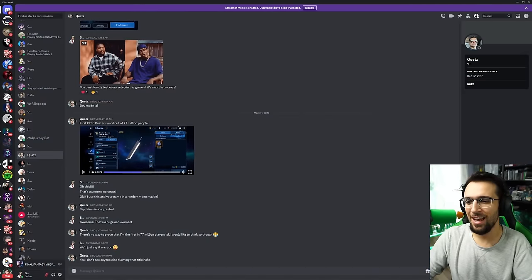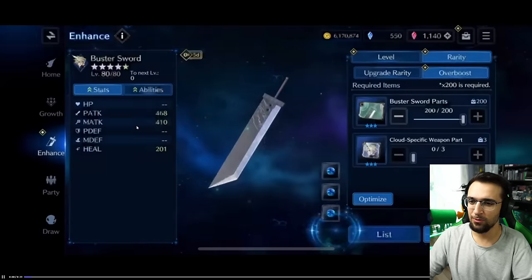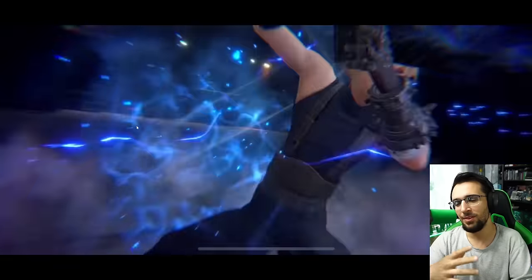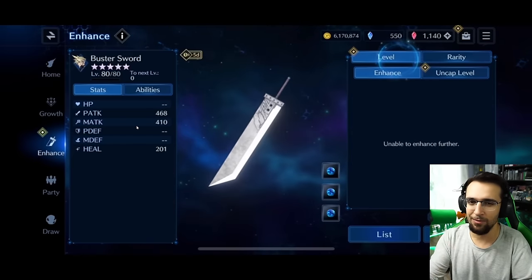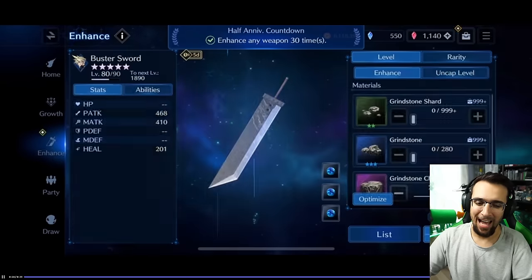As you guys can see here, Quits has his first OB-10, all the way back on March 1st at 11:18 a.m. — the first OB-10 Buster Sword out of 7.7 million people. This was before level 120, so it was level 80 out of 80, but this was a maxed out Buster Sword back then. They are one of the bigger whales. Great person to talk to. Don't do this though — don't use your weapon parts for this. This is just something they can do because they had every other weapon pretty much maxed out to OB-10 at that point.